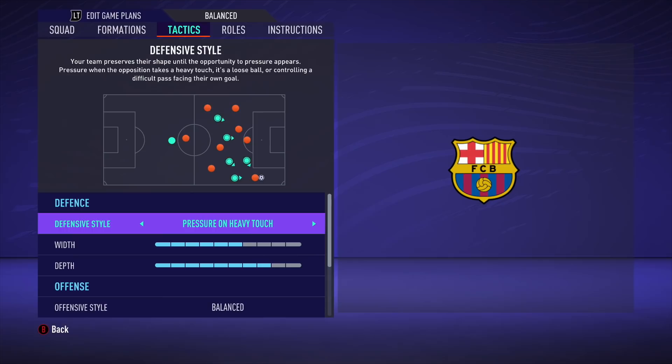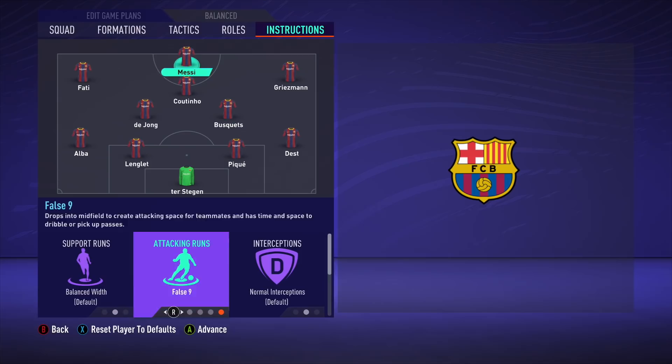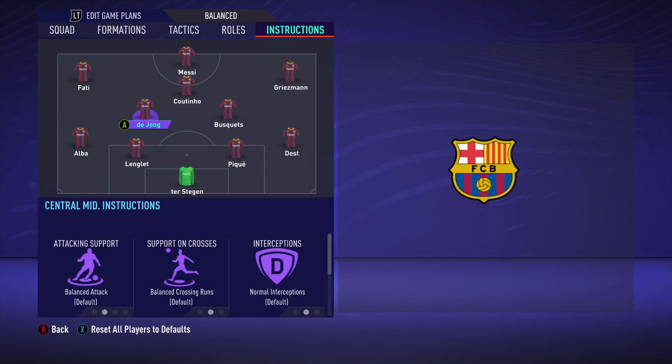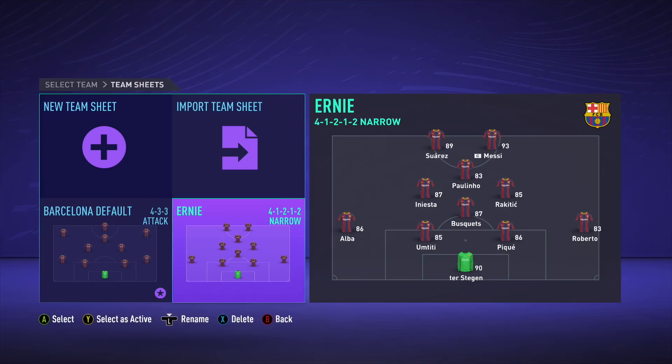Tactically, this is what I've gone with: pressure on heavy touch with a balanced attacking approach. Messi as a false nine. I'm trying to create Koeman's tactical setup as accurately as possible — Griezmann asked to cut inside, get in behind and get in the box for crosses, same with Ansu Fati. Coutinho having a free roam role. Busquets asked to stay back while De Jong is given a bit more freedom. At the back, Alba and Sergino Dest are asked to overlap and make runs.